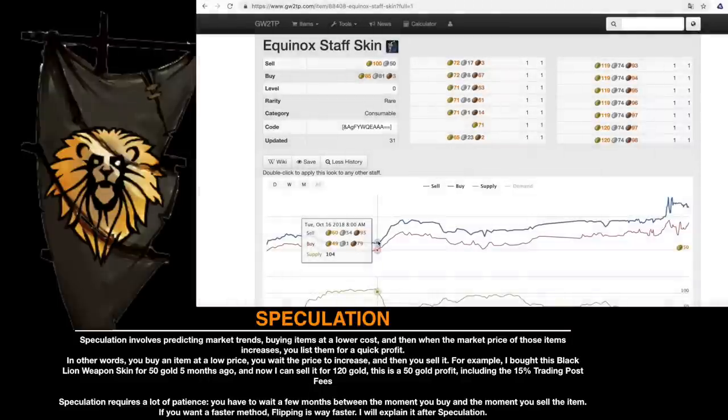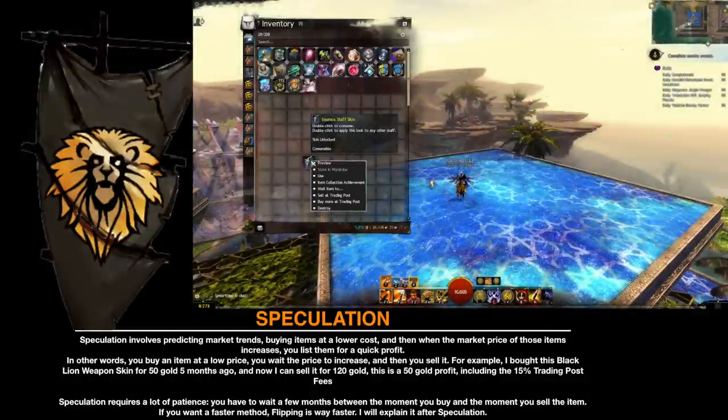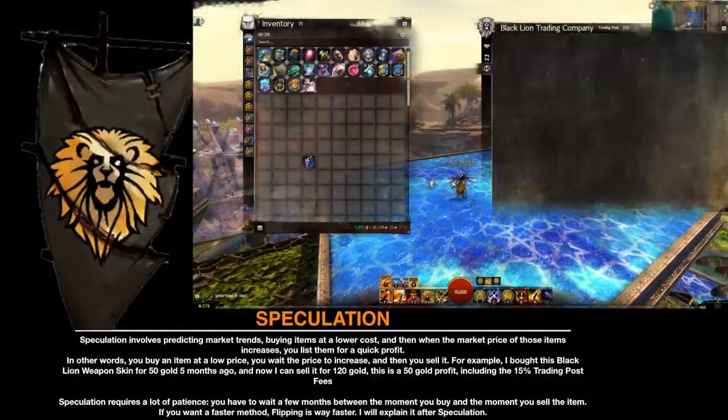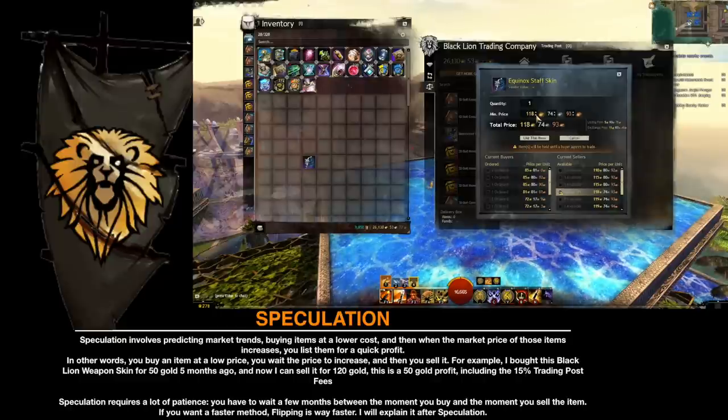Speculation involves predicting market trends, buying items at a lower cost, and then, when the market price of those items increases, listing them for a quick profit. In other words, you buy an item at a low price, you wait for the price to increase, and then you sell it. For example, I bought this Black Lion weapon skin for 50 gold five months ago, and now I can sell it for 120 gold. This is a 50 gold profit, including the 15% trading post fees.